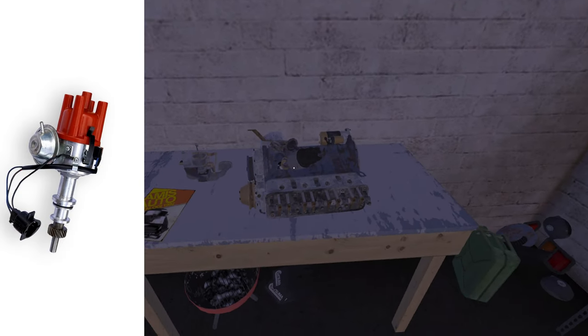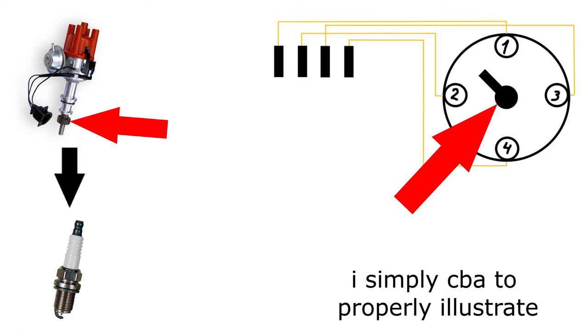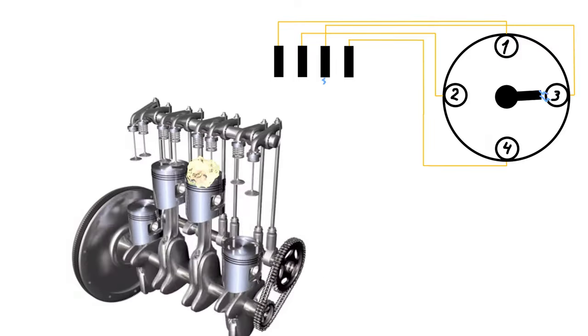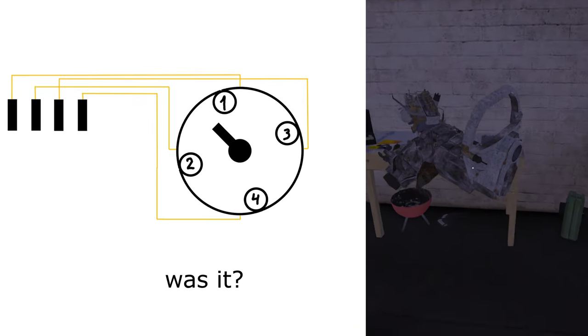Next, I put on the distributor, which in a very rough sketch, is responsible for distributing the spark to the spark plugs. It does so by having a rotor mechanically connected to the camshaft, which spins a conductive rod. When spinning, it nearly touches one of the connectors, letting a spark jump the gap, and send it to the connected spark plug. To change the timing, you twist it forward to advance, backward to delay.